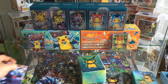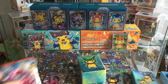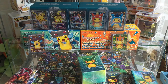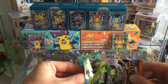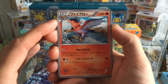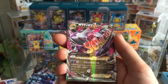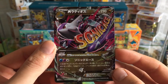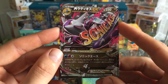Just cutting these packs open carefully — I nearly sliced the top of a card. You can imagine if I did that to a Professor Sycamore — I would completely lose it. Starting off with Roaring Skies. Here we go, first pack — oh yes! That is absolutely incredible for the first pack. An EX in the first pack!